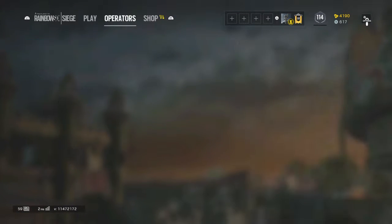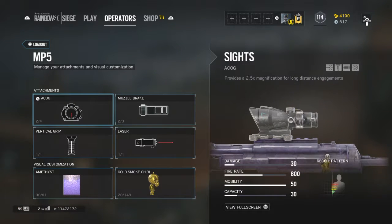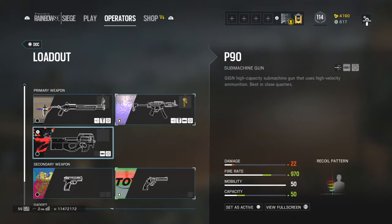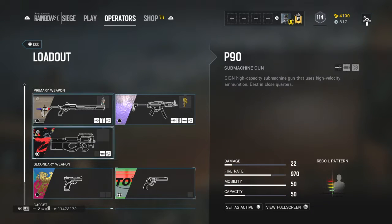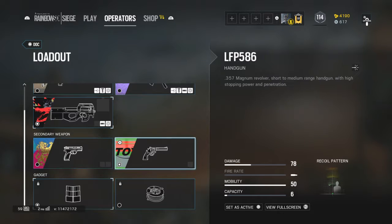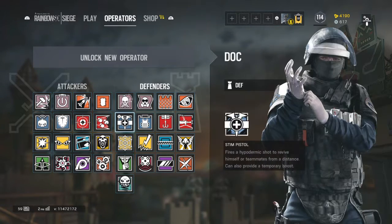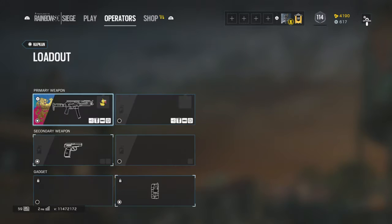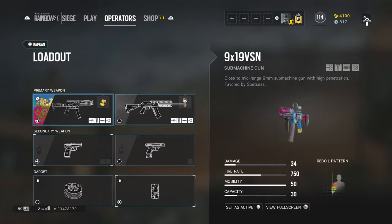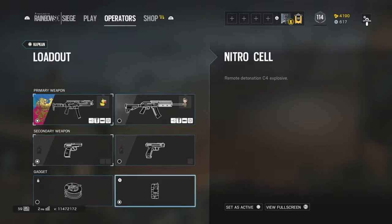Moving on to Doc — for the shotgun I use a red dot and a grip. The MP5 gets an ACOG, a muzzle brake, a vertical grip, and a laser. The P90 — I don't really like it but I use a reflex and an extended barrel. The P9 gets a muzzle brake and a laser. I use a shield. For Rook it's pretty much the same so I won't go over that. For Kapkan I use a reflex, a grip, a laser, and a flash hider. The shotgun gets a suppressor, a reflex, an angle grip, and a laser. I use a nitro cell.